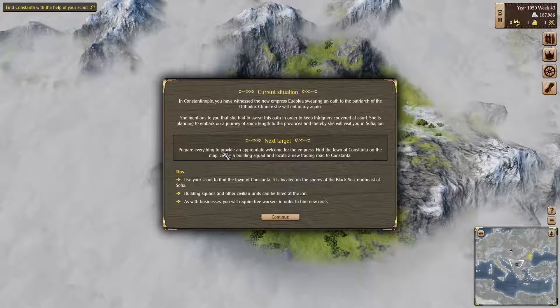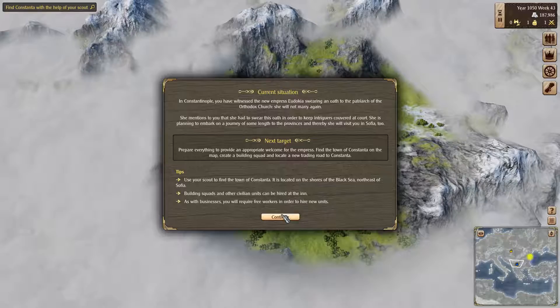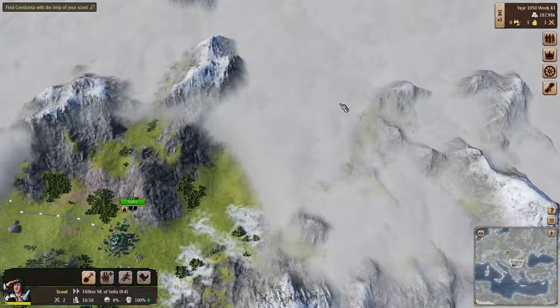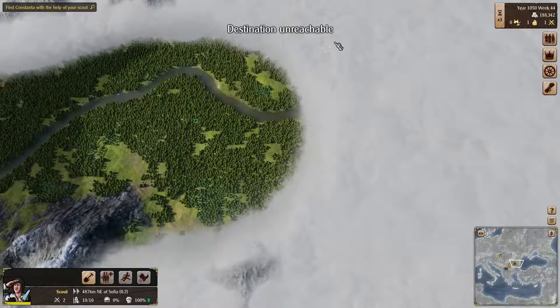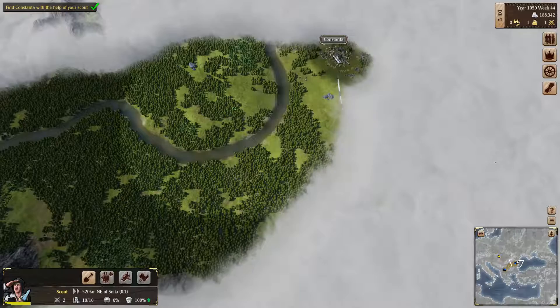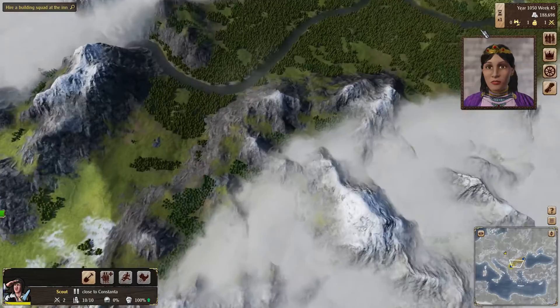So we are going to prepare everything to provide an appropriate welcome for the empress. Find the town of Constanta on the map, create a building squad and locate a new trading road forward to Constanta. Now we will use our scout — send him. There. The trade route to Constanta has not been repaired since the last war. It would be helpful if you could rectify this, as I will most likely be traveling to Sophia by Constanta.